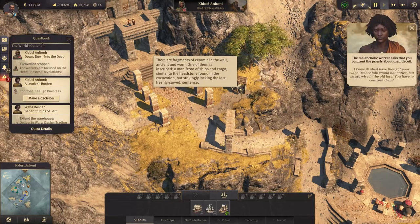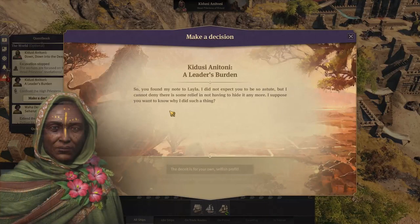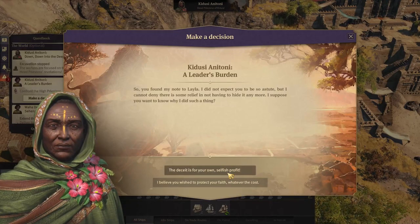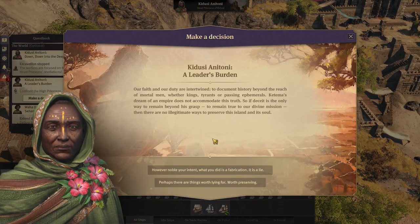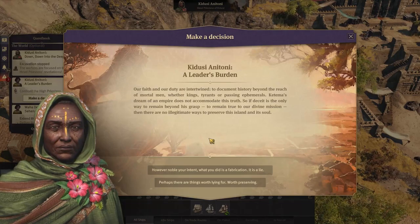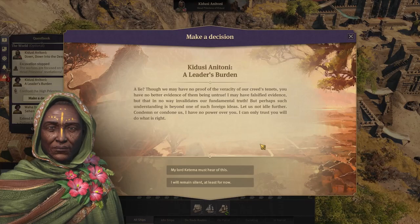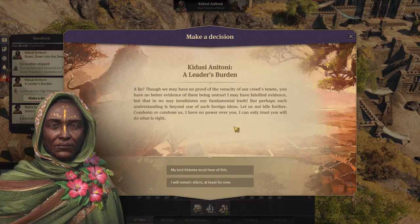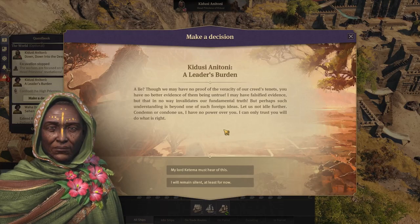I knew it. Must have thought poor Wahadesha folk would not notice, but we are wise in the old law. You have to confront them. So you found my note — I did not expect you to be so astute. I suppose you want to know why I did such a thing. You want to protect your faith, whatever the cost. Our faith and duty are intertwined. Katama's dream of an empire does not accommodate this truth, so if deceit is the only way to remain beyond his grasp, there is no illegitimate way to preserve this island and its soul. However your noble intent, you did it as a fabrication — it's a lie, or perhaps there are things worth lying for. I may have falsified evidence, but that in no way invalidates the fundamental truth. It kind of does.